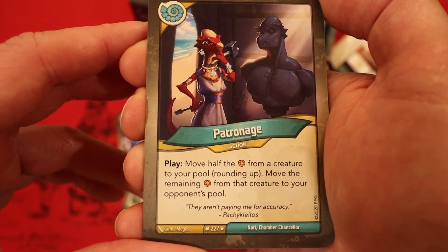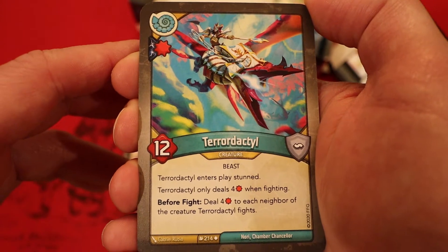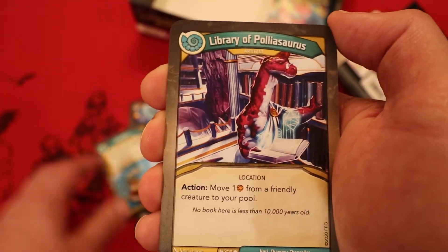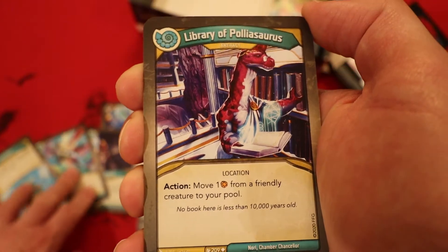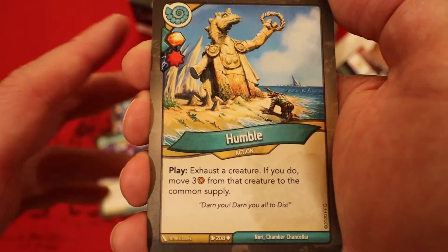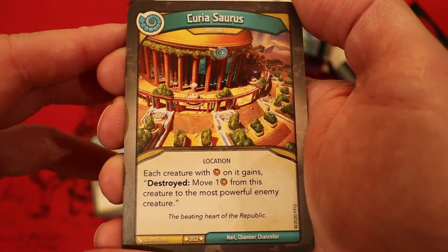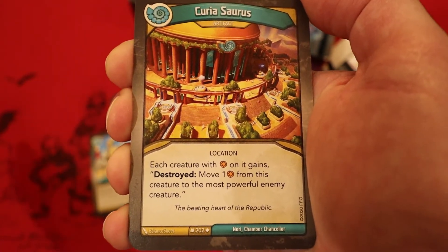Now we're on to the Saurians. Patronage: move half of the amber from a creature to your pool, rounding up; remove the remaining amber from that creature to your opponent's pool — some interesting things can go on there. Pterodactyl with a damage pip, twelve power, enters play stunned, only deals four damage when fighting; before the fight, deal four damage to each neighbor of the creature Pterodactyl fights. Sirenhorn is an upgrade — amber whenever you play it: this creature gains before the fight, move one amber from this creature to the creature it fights. Library of Polyosaurus is an artifact — action: move one amber from a friendly creature to your pool. So far the Saurians has a pile of ways to move amber, but we don't seem to have any creatures yet putting amber onto themselves. I really hope we get some big capture guys, maybe like an Octavia that can capture two amber as an action.